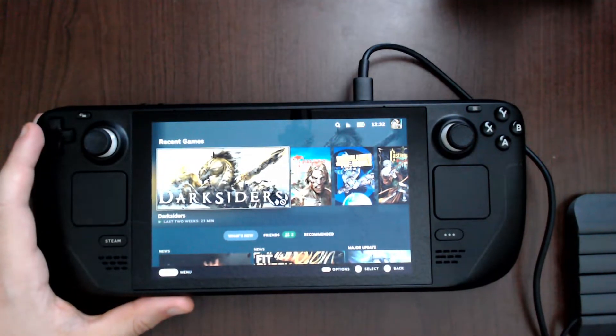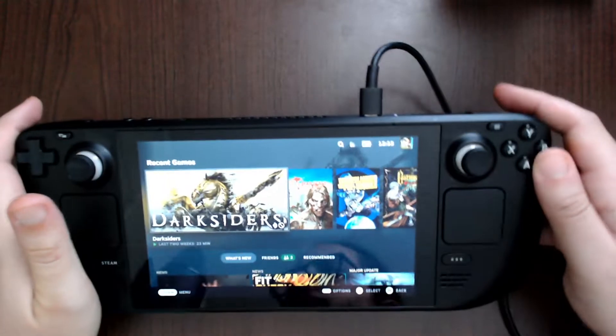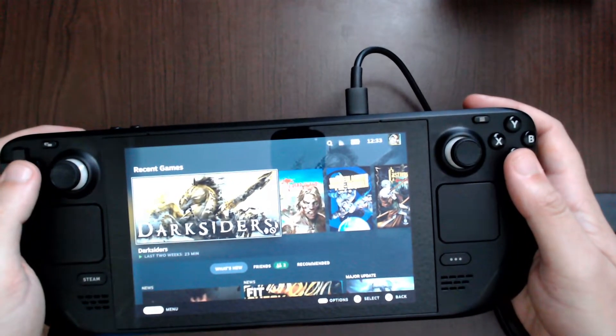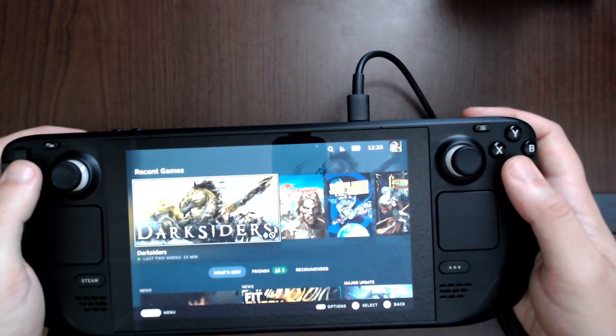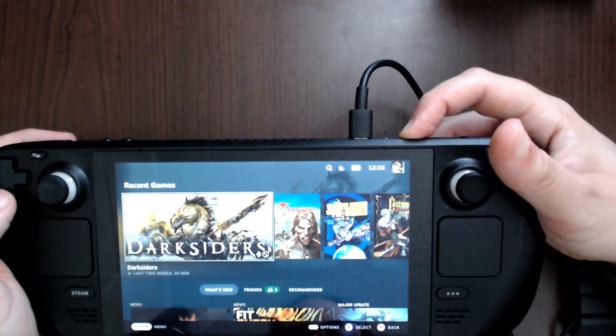Welcome to another video about the Steam Deck. In this video I want to show people interested in playing the original Darksiders on the Steam Deck how to get it running. By default, it doesn't matter what Proton version you use — the game will not show the menu or any video at all when you try to play. I found a fix on ProtonDB and I'll show you what I did.